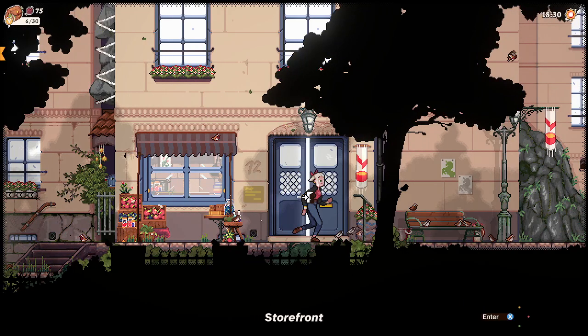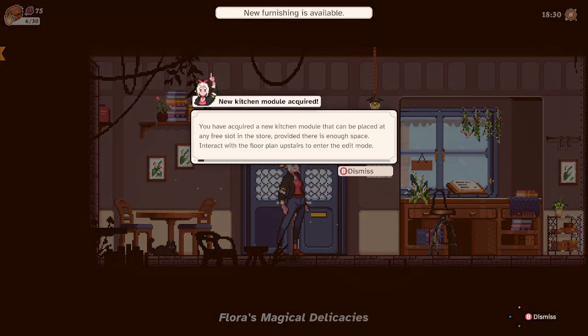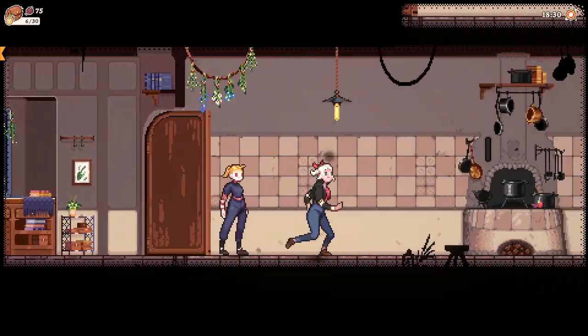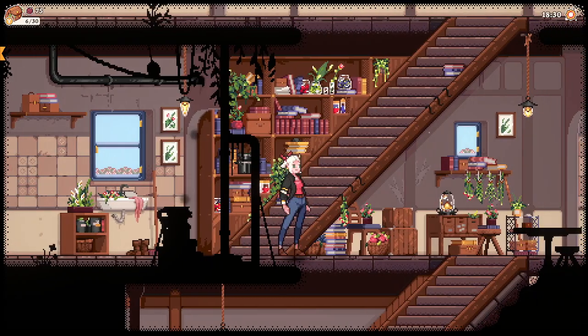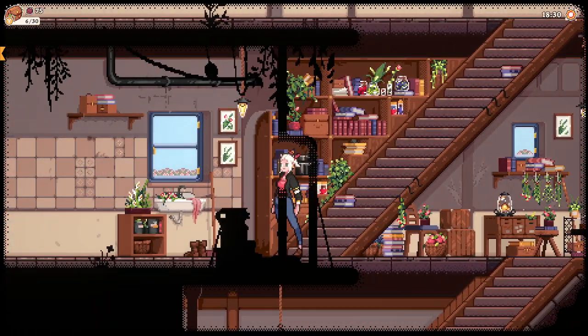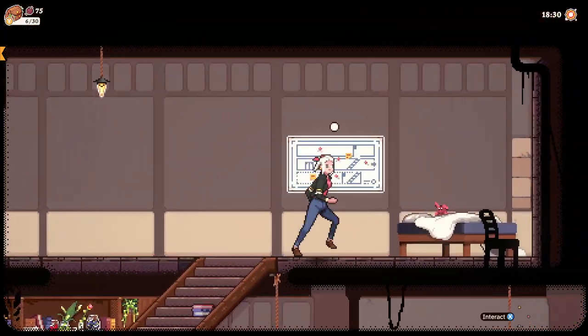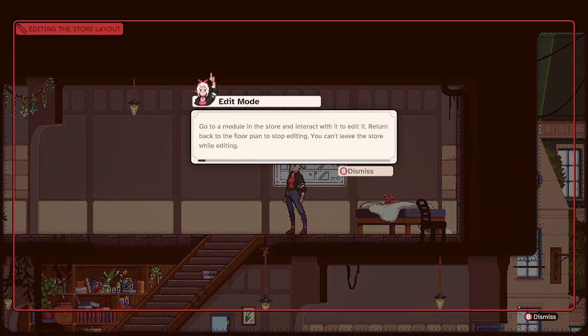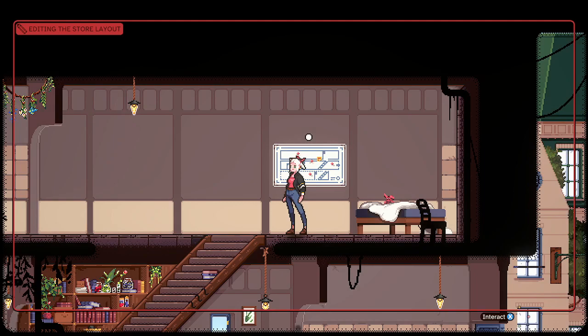You acquired a new kitchen module that can be placed at any free slot in the store provided there's enough space. Interact with the floor plan upstairs to enter edit mode — oh, you can do home arrangement too! I've got some friends who will adore this. Go to a module in the store and interact with it to edit it, return back to the floor plan to stop editing. You can't leave the store while editing.